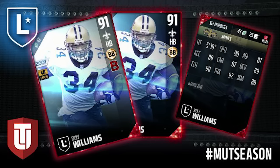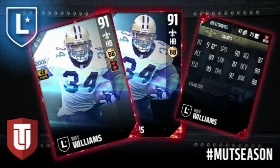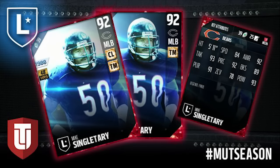The other legend that is going to be in packs today is another brand-new legend to Madden Ultimate Team, and that is Mike Singletary, former Chicago Bears middle linebacker. This is a 92 overall middle linebacker — the highest of any middle linebacker currently in the game. He has some just monster attributes: things like awareness, tackling, play recognition — all of those types of things are really, really nice on this card.